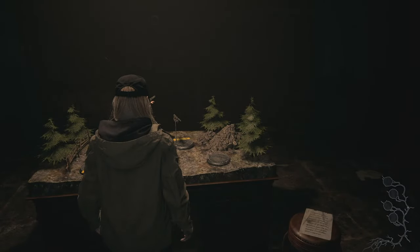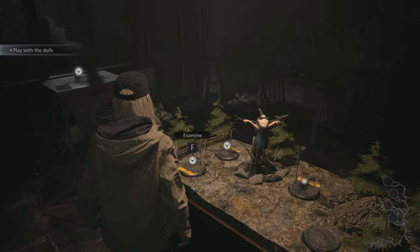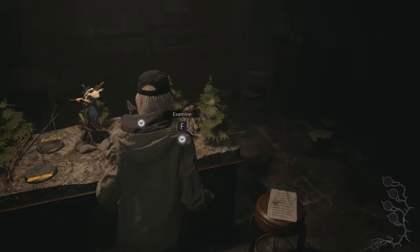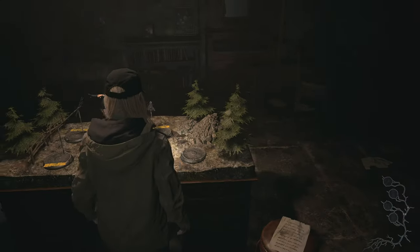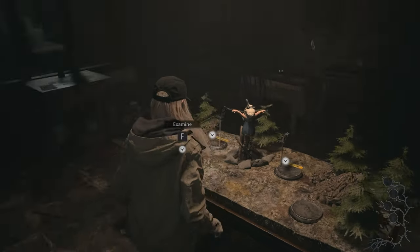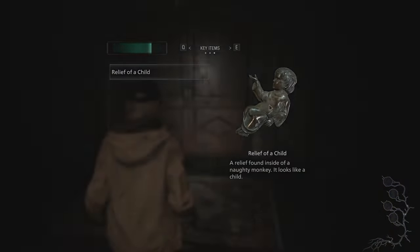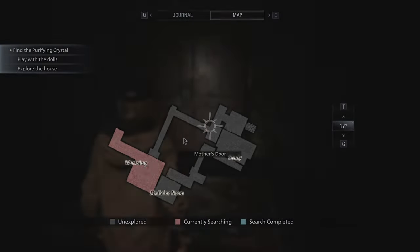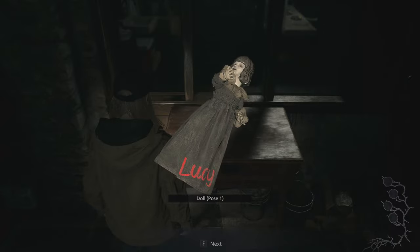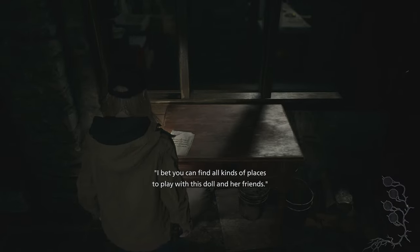'You won't get the crystal by slicing open your friends.' Nasty nasty stuff. Okay, what just happened? What? Salmon — Lucy. We need to find four more — or three more dolls like this one. Okay, so we have this for the mother's door. What's this? First doll — 'I bet you can find all kinds of places to play with dolls and her friends.'